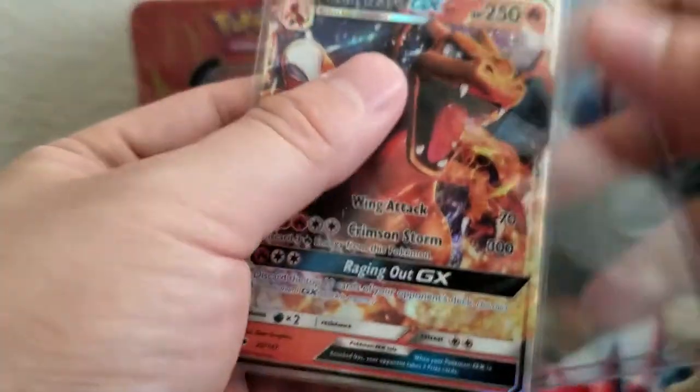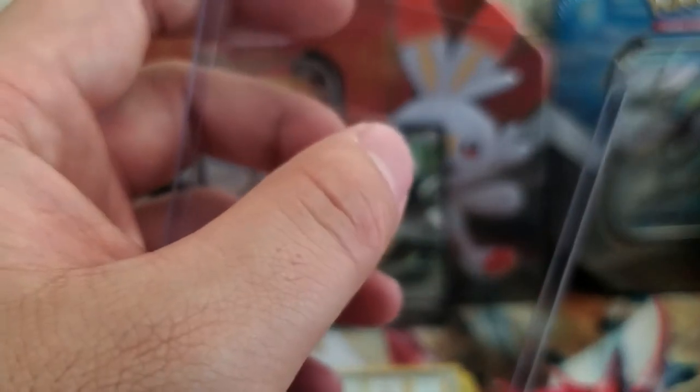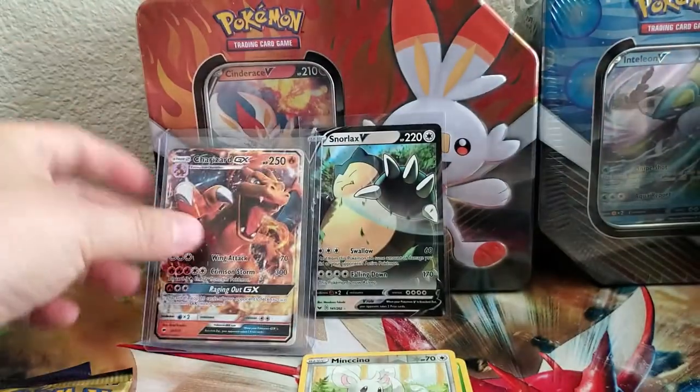I might even put a protector in there — a top loader protector. This guy deserves a top loader protector. Go right there with the Snorlax. Unbroken Bonds next.